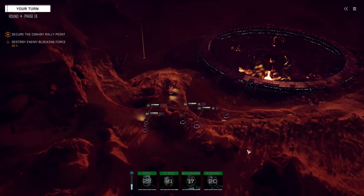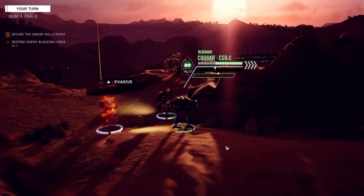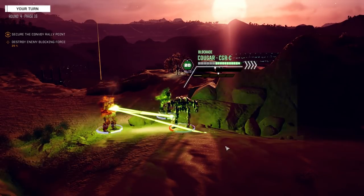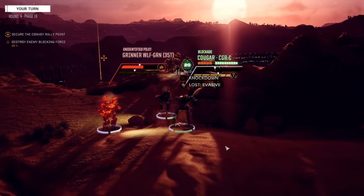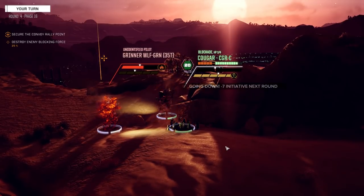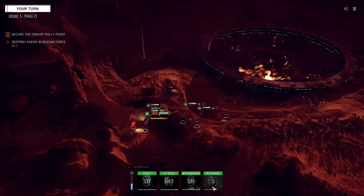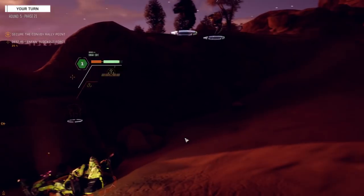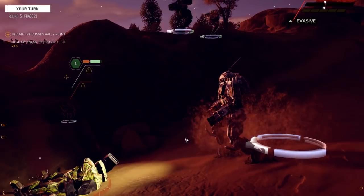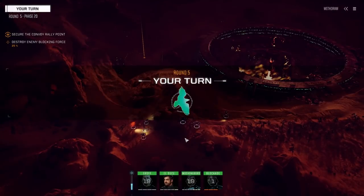We've got a chance for a leg kill - all still in the ECM bubble, which is really going to help. He's going to shut himself down. Oh - he took my leg off. Stabilizers failed, I'm falling. Blockade is reduced to one. Jenner's turn - what's he doing? Stop hitting me, my armor's getting ripped off.